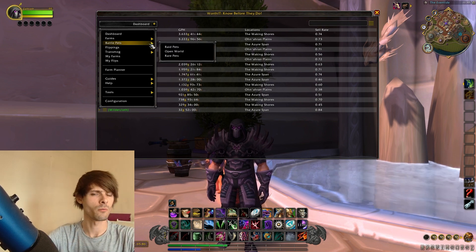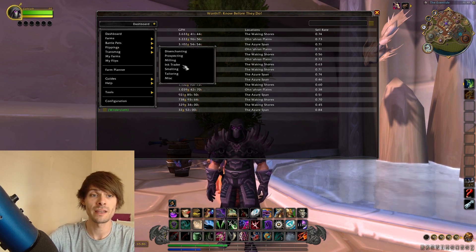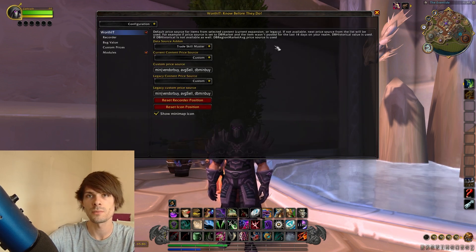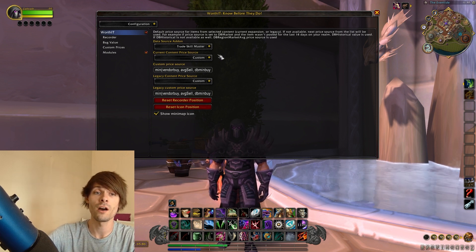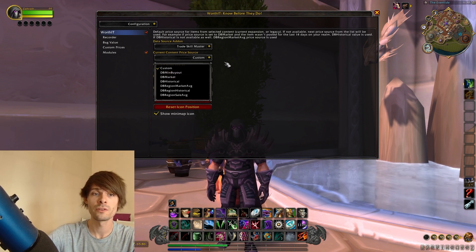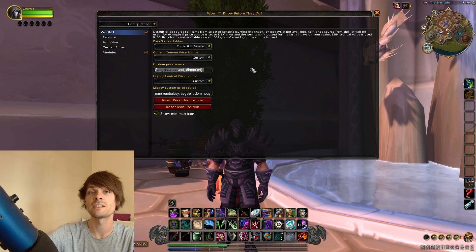Raw gold needs to be rebuilt so don't worry about that. It also covers raid pets, open world pets, rare pets, as well as flipping. The main thing you want to do on the dashboard is go down to configuration, because if you haven't got it configured to your preferences it's going to be quite hard. By default it comes in at dbmin buyout, however you can set this to custom.